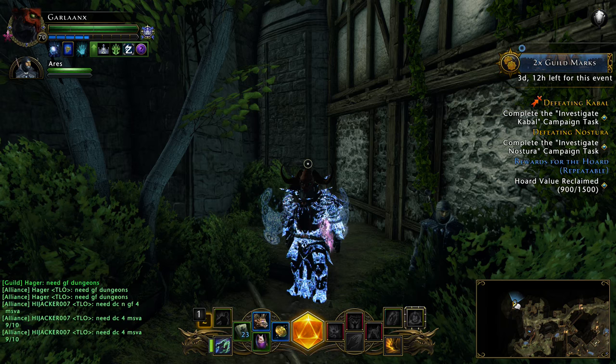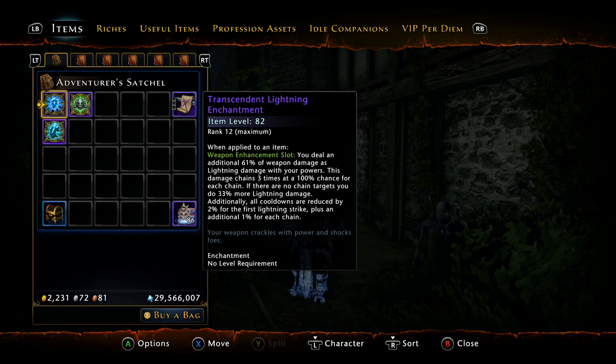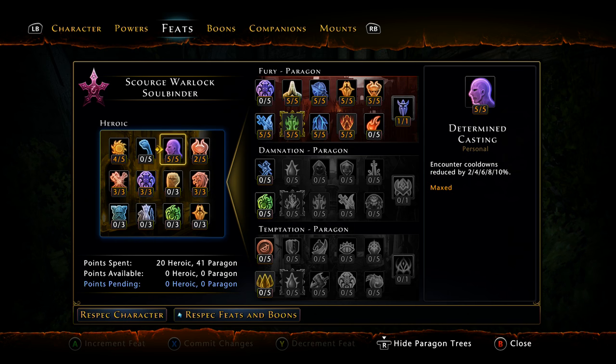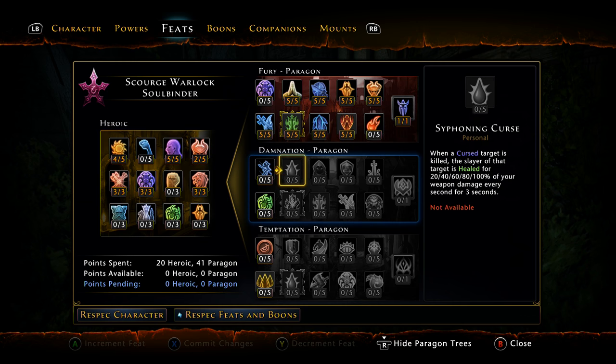That wraps up equipment. Now let's move into the build itself. Typical Warlock stuff: four out of five for Energizing Curse, three out of three for Weapon Mastery, three out of three for Empowered Rituals, five out of five for Determined Casting, three out of three for Devastating Critical, and two into Blood Pack. If you choose Human, you get three additional points and should definitely put them into Blood Pack for the damage bonus from Constitution.